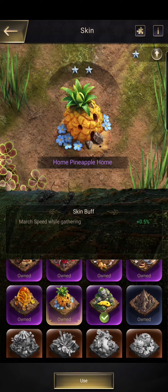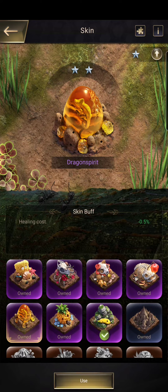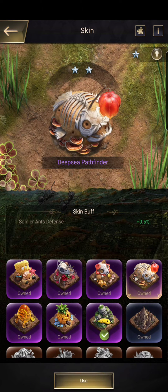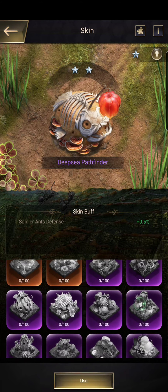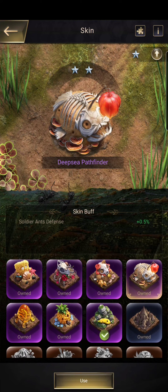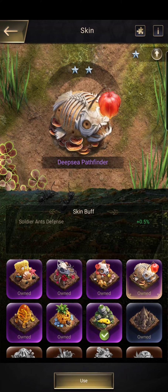If we take a look through our skins, we can see they've got different buffs — healing costs, soldier and defense person are my personal favorites. I always thought you had to choose each individual one, so for war day I would put this one because of skill defense, or I would put this one.